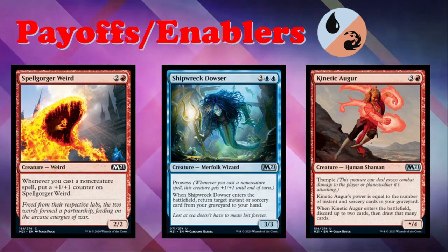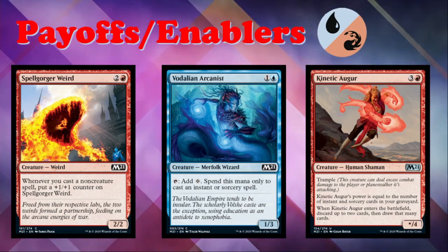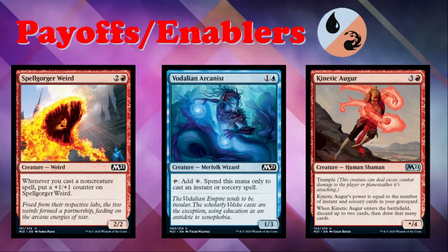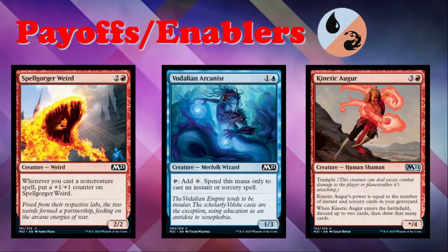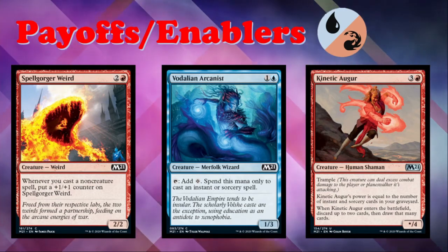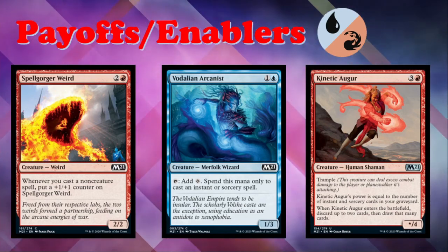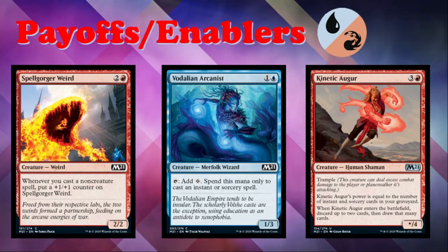Vodalian Arcanist is back from Dominaria — one and a blue for a 1/3 common Merfolk Wizard. You can tap it to add one colorless mana, but that mana can only be spent on instants and sorceries. It was a kind of filler card in Dominaria — fine in the right deck, never super exceptional. In a spell-based deck you'll be a little happier to have it; most decks will play a copy and not be thrilled, but in blue-red spells it'll pull a little more weight since you can actually use the extra mana and it plays defense well in the early game.